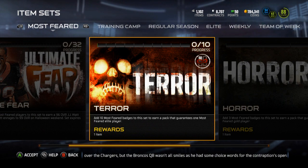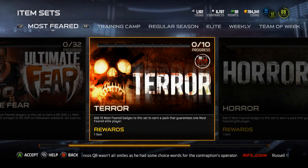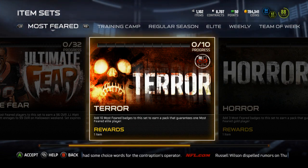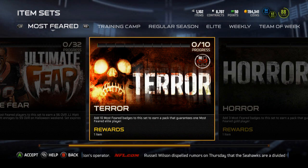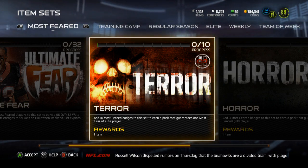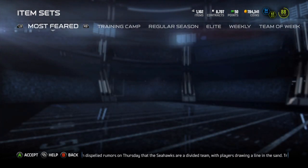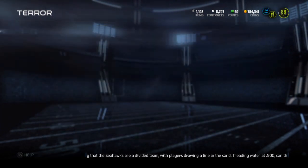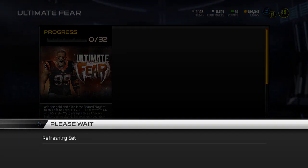I'm not even sure if the solo challenges are the only way to get these Most Feared collectibles, or if you can pull them in packs. Let me check the Madden Ultimate Team Twitter — they haven't even tweeted anything about it. So I'm not sure how exactly you can get these badges or if the solo challenge is the only way.